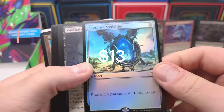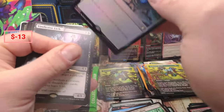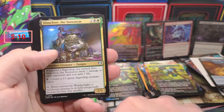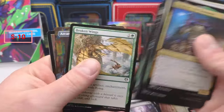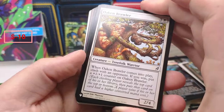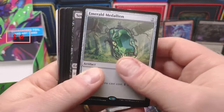Oh, foil Medallion — and it's a Sapphire too! That's a hit! We'll sleeve that guy up because that's a hit — holy cow! Lich and a Lantern okay, okay, okay — that's a pack, that's a pack. Alright come in — despite there being no Jeweled Lotuses we had a lot of value out of this set box. Oak and Brawler okay, nice art on that.